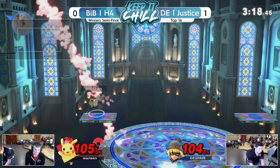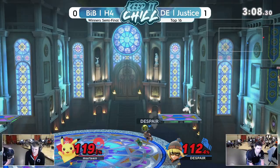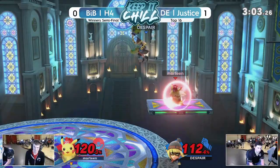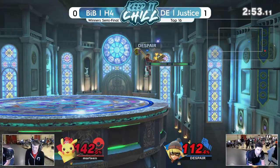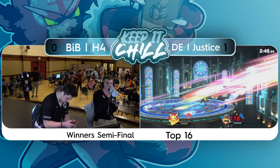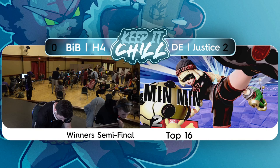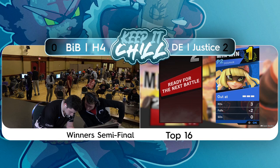Sometimes the kill just sends the wrong way. Pichu would have killed there — Pichu always sends forward, the way it's facing, which is actually one of the few downsides to Pikachu compared to Pichu. Both players at a high percent. If H4 is able to escape this pressure that Justice is putting on, especially being on that platform, it's looking so deadly. He also has a powered-up dragon beam laser if he needs it.